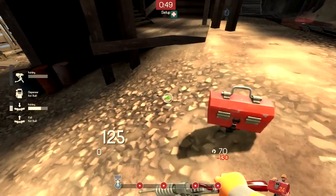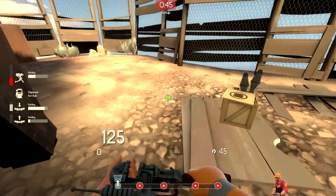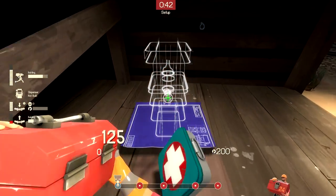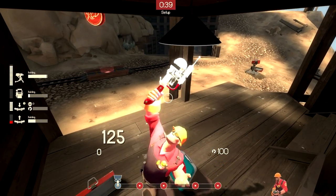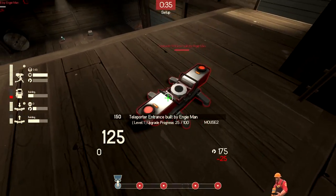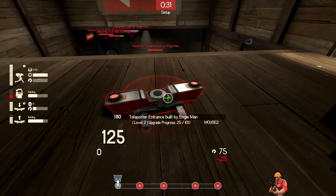The new Eureka Effect also makes the jag effect roll out slightly faster because of how cheap it is to upgrade, but it also just makes it simpler. You don't have to drop everything at Spawn — you can just walk out there and place all your buildings down, then teleport back to Spawn and switch back to the jag or whatever wrench you want to use. It just makes everything that much simpler, which in itself makes the Eureka Effect the go-to setup wrench for payload defense.